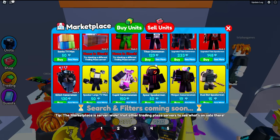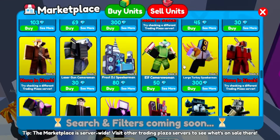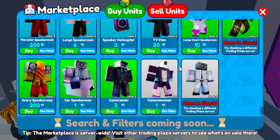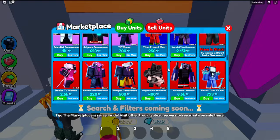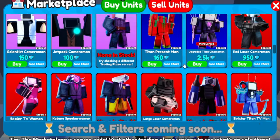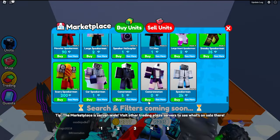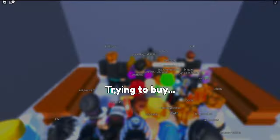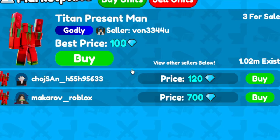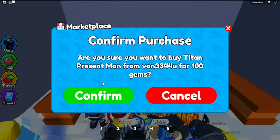We're in a new server — 210 gems, bad value. Swapping again. You want to look out for free units as you scroll down; sometimes units are selling for zero gems. One time I saw a free Titan Presser Man. We're back — 160, that's the cheapest I've seen so far but still not ideal. There's another free common. And there — 100 gems, good value. Also 121 — that's good value too.